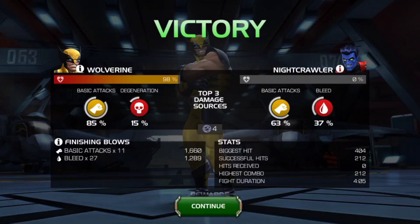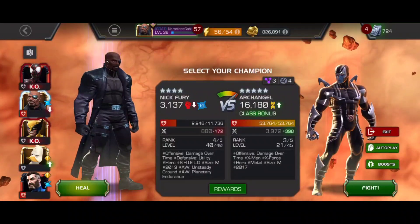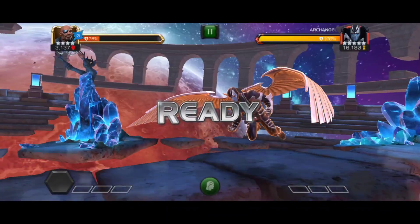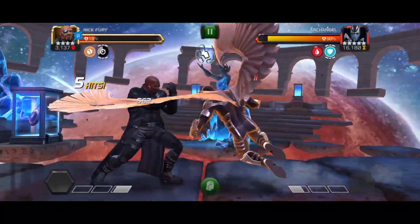Just to let you guys know, this is the reason I don't record a lot of the fights in Act 5 — they take a very long time. You can see Wolverine has nearly 100K health but it took 212 hits, so it's a bit of a struggle. All aboard the struggle bus — we're on the last fight of 5.1. Let's hop in with our newly ranked up Nick Fury. He's got class disadvantage here, but his damage is a lot better than most of the characters I'm currently using.